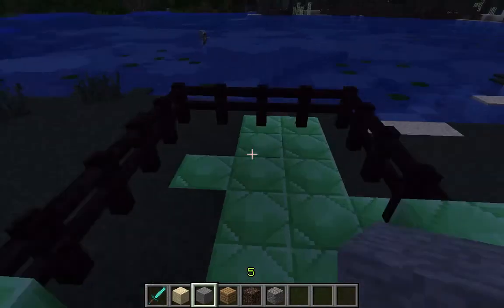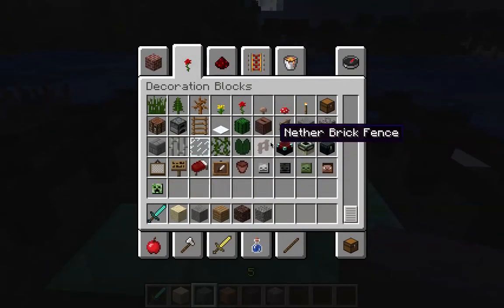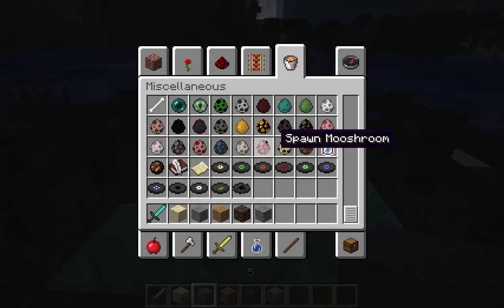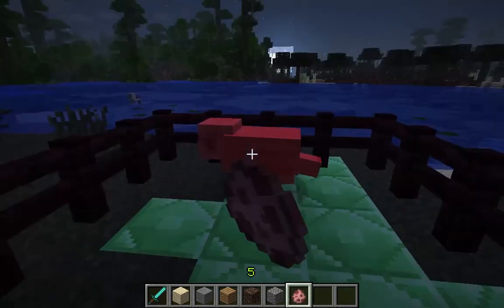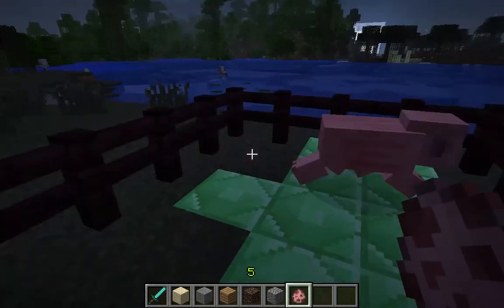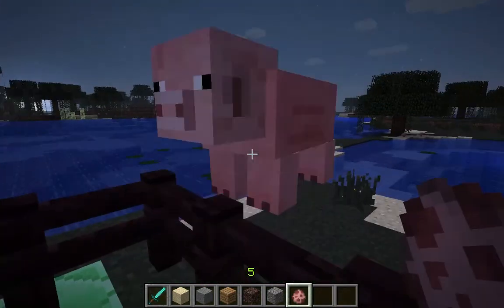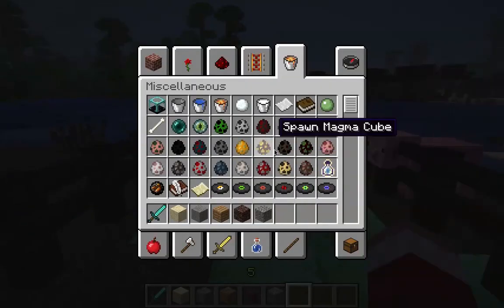So let's go in here and spawn some mobs. I don't know what we should spawn — I'm trying to remember what has the new noises. Don't worry, we'll get to all those in a minute. A pig has a new noise, very subtle. It's kind of hard to make them do it. They have a small, small sound — that was a little hard to notice.